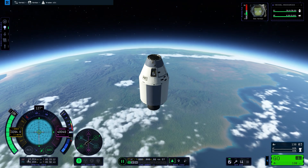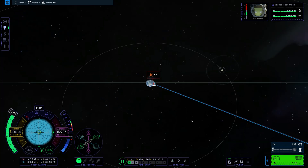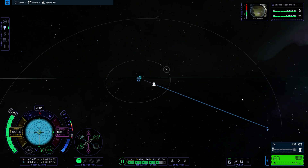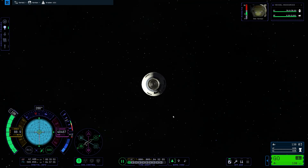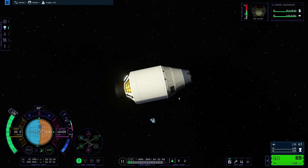I managed to get a very high apoapsis and we went further than the Moon, so we're pretty close to Minmus. If Minmus was near where we were at the edge, then perhaps we would have got an intercept. I was going to do my next burn using the Kraken explosive drive — kind of a long name.